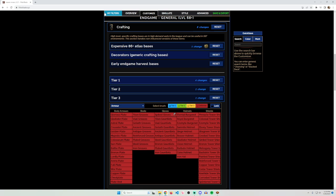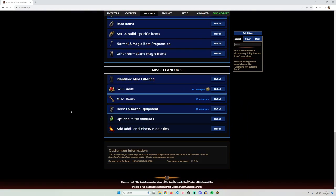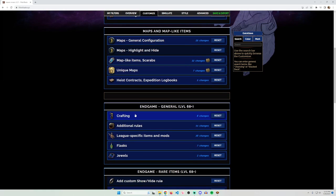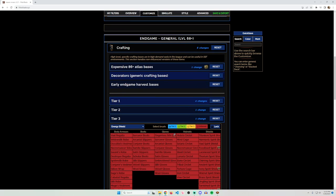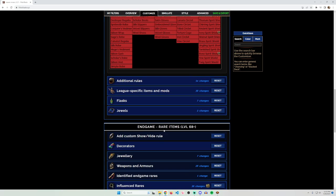Let me walk through an example. I load my base loot filter — it says 'filter successfully loaded' — and the first thing I do is create my league starter loot filter. I make changes and click 'Save as New Filter' so it doesn't override the base. For bone shatter juggernaut, go to Crafting and make sure it's the General section, not Rare Only, because normal items are good in SSF since you can just craft them.